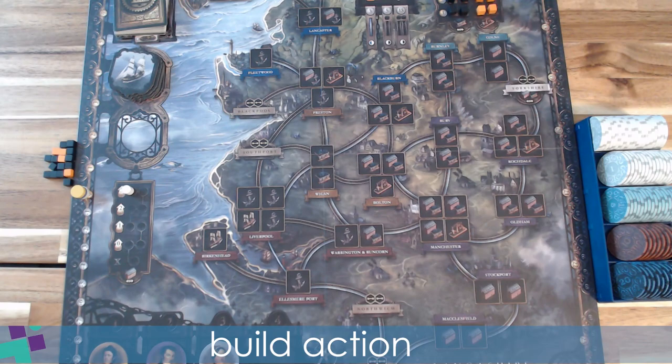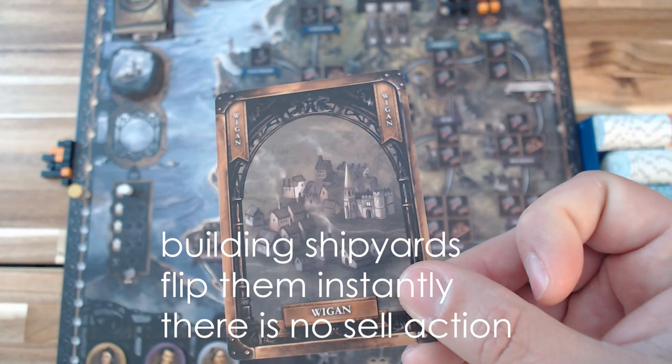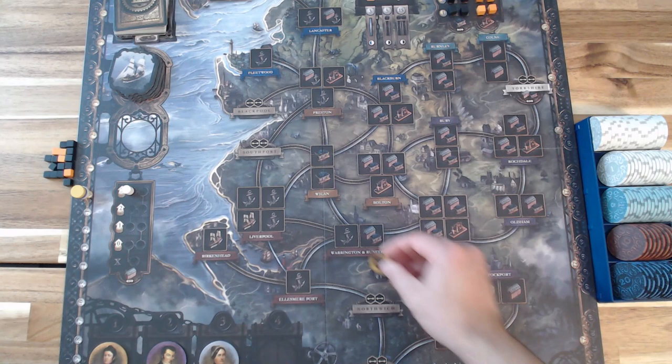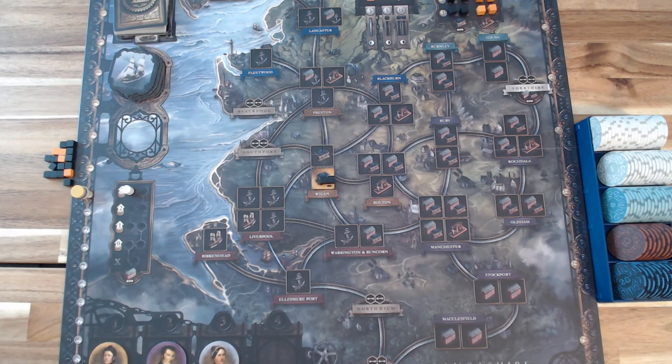Let's take a quick look at the build action. To build, you discard a location card or an industry card from your hand. If using an industry card, it must match the industry you're building. If it's not a location card, you can only build there if it's part of your network. In this setup, let's discard Wigan and build a coal mine — populate it with coal, then pay its cost according to the player board. This one may only be built in the canal era and costs five pounds, so I'll pay five pounds and track that on my player marker.